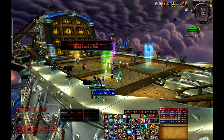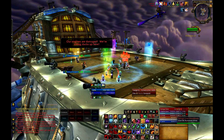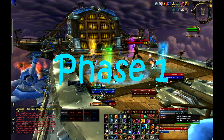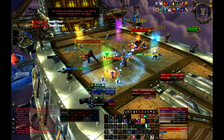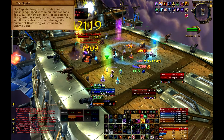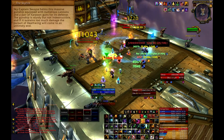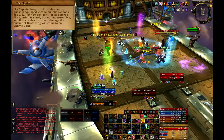I will first cover the abilities used in this fight, and then outline the strategy for defeating this encounter. In Phase 1, Warmaster Blackhorn flies above the Skyfire on his Dragonmount Goriona and summons adds to fight your raid. The first phase involves the ship itself as a mechanic of the fight. The Skyfire has a health bar just like it did in Icecrown Citadel, and it is your raid's job to keep the ship alive long enough to bring Blackhorn onto the deck.